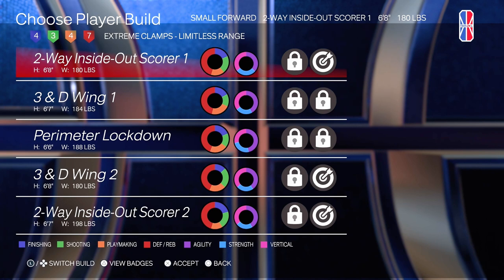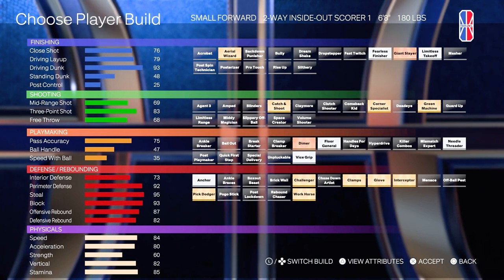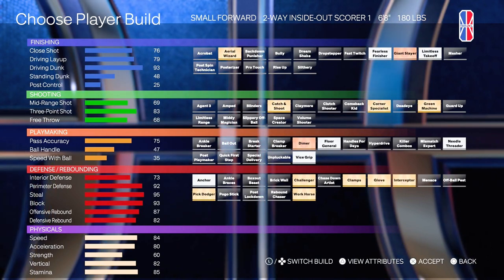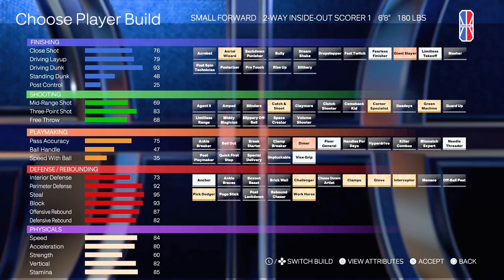And Limitless Range, which is a really good badge, especially when you get team takeover, because then you can shoot from way beyond — like Hash or even where Klay Thompson be shooting the ball. This build has Aerial Wizard Gold, Fearless Finisher Silver, Giant Slayer Bronze, and Limitless Takeoff Silver.